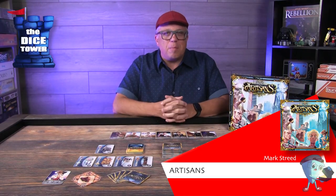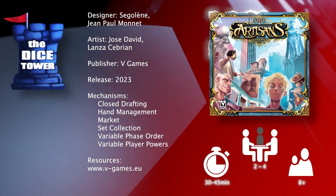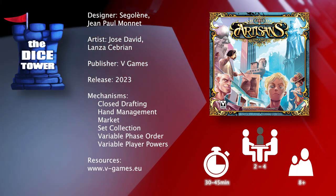Hey folks, welcome back to another Dice Tower preview. I'm Mark, and today we're taking a look at Artisans, which is brought to you by Vee Games. It's for 2-4 players, ages 8 and up, and games generally run about 30-45 minutes.